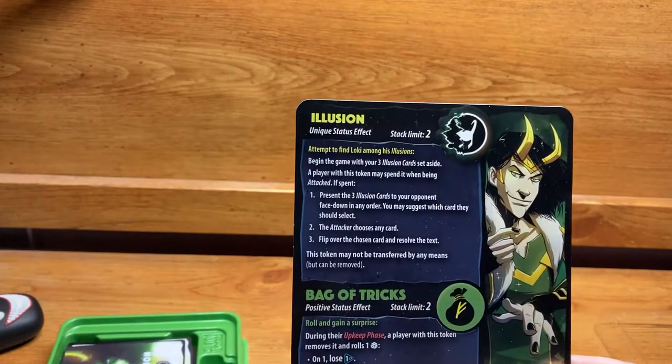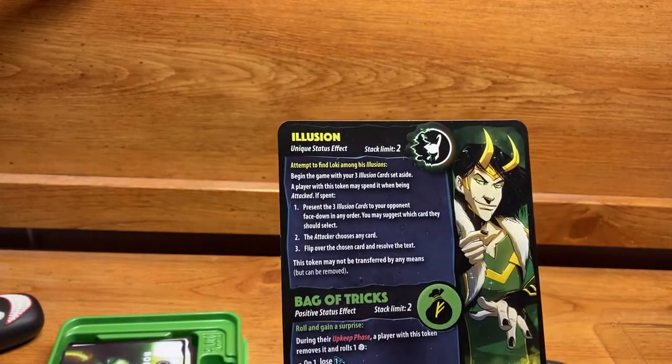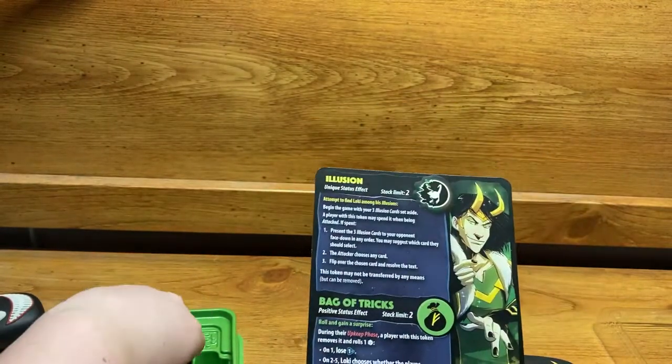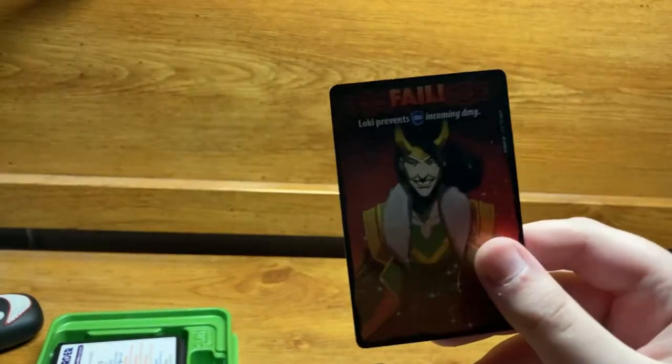The Illusion token has a stack limit of two and is a unique status effect. At the start of the game, set aside your three illusion cards. When being attacked, a player with this token may spend it — present the three illusion cards face down to your opponent in any order. You may suggest which card they should select, but you could be lying or telling the truth, so the attacker chooses any card and resolves the text.